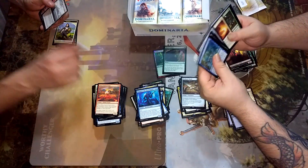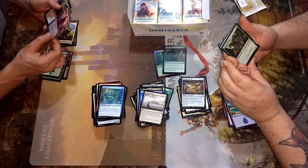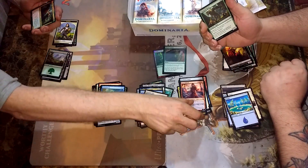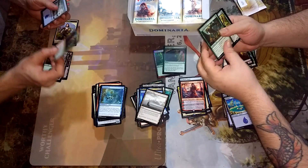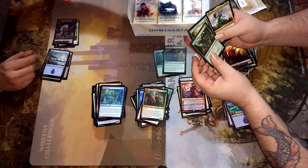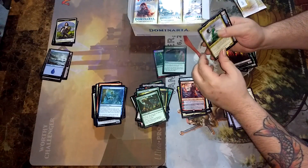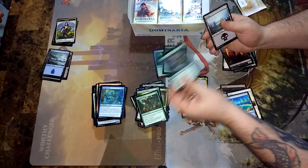Sentinel of the Pearl Trident. Zahid, Djinn of the Lamp. Here we go — Jaya Ballard. Nice, Jaya. And Hilar the Fire Fletcher. Got Untamed Kavu and a Sporecrown Thallid. And Muldrotha, the Gravetide. And Grunn, the Lonely King.